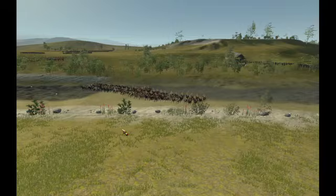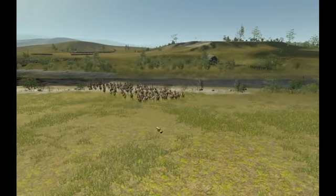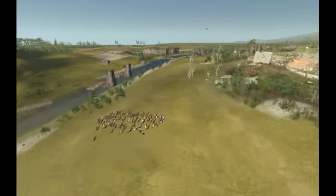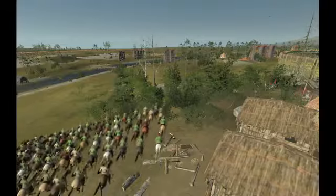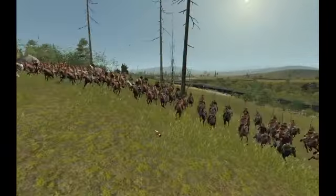It seems like this is actually another opponent's cavalry — looks like he's trying to chase down my cavalry. But that's what I want him to do. I want him to chase down my cavalry. Now, this is light cavalry — these guys will get slaughtered by the cavalry here.